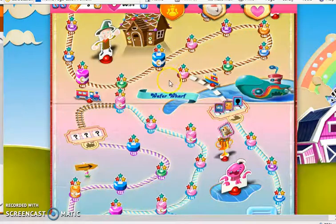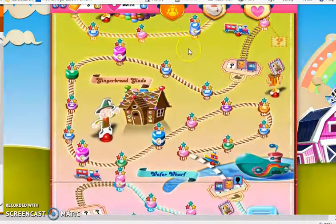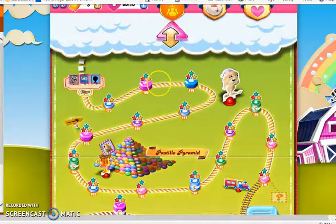So that's our progress through World 2 — some of my favorite and least favorite levels, and the best sugar drop level in this world is level 112. World 2 is complete and we're now about to move on to World 3.